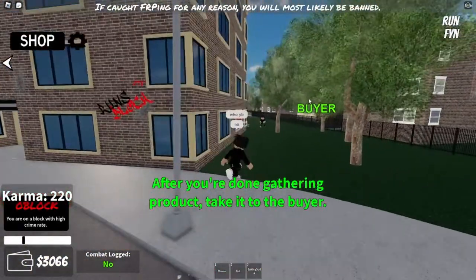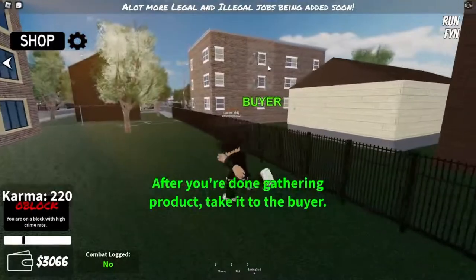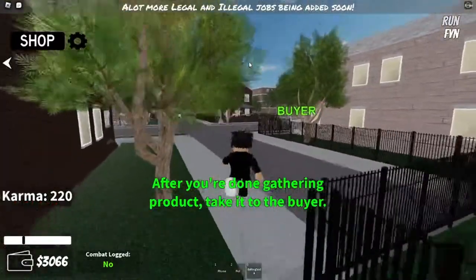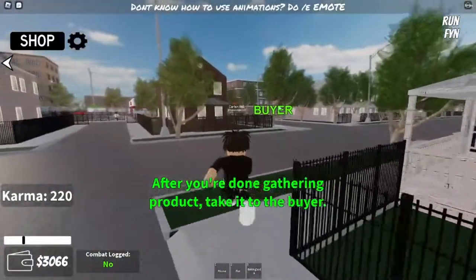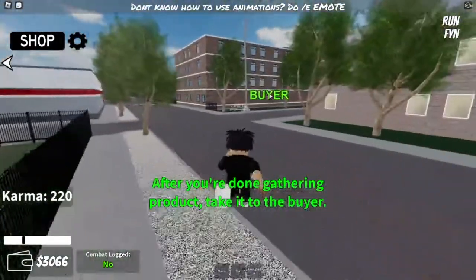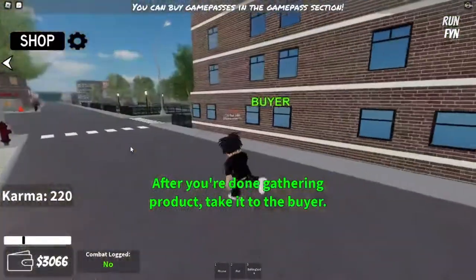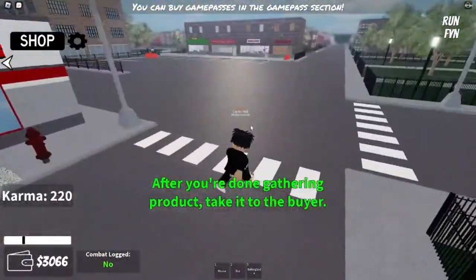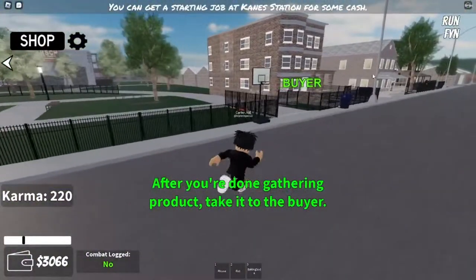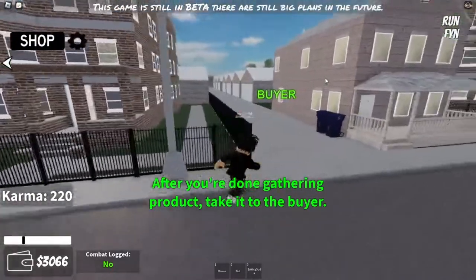Usually when you have it, you're gonna see it like this — something named Buyer. And then you're just gonna follow it. You don't even have to do it one by one, just one at a time. Try to cook up to ten — like ten each trip. But you should have a car to do that because you might get attacked. We're just gonna go to the Buyer. Go down this road, take a right on this corner, and it's right by spawn. The Buyer is in this little alley right by this house.